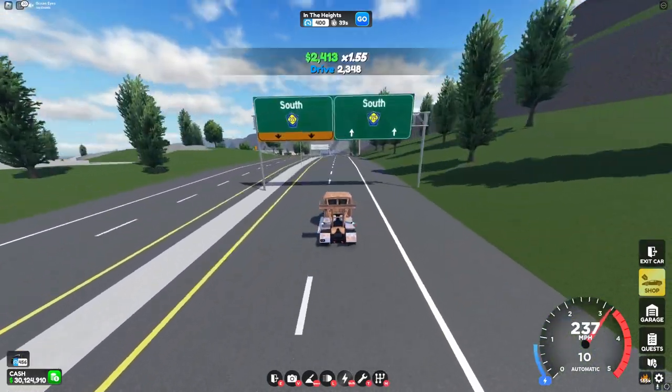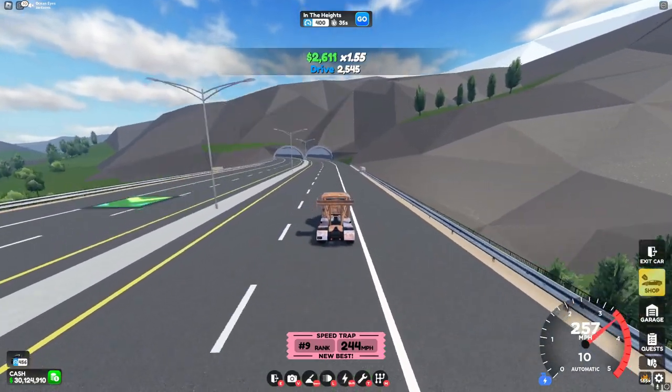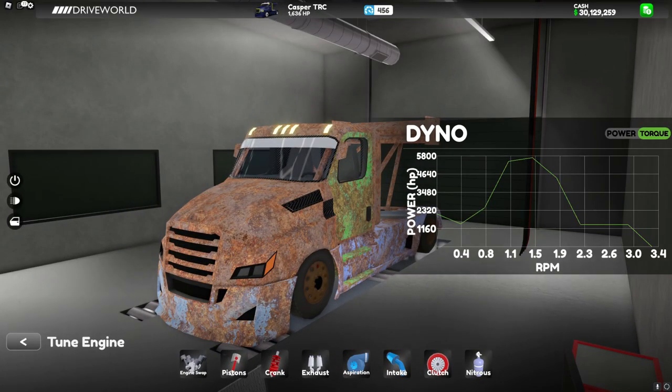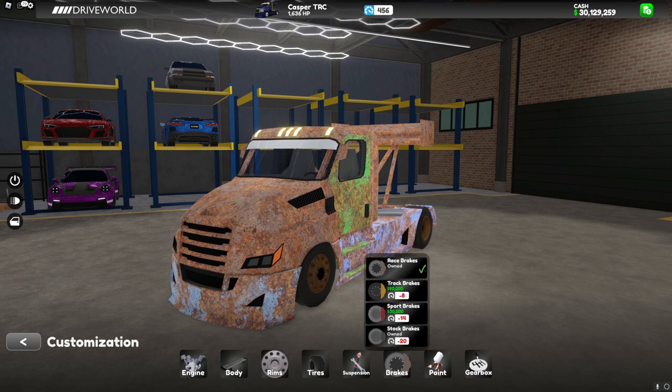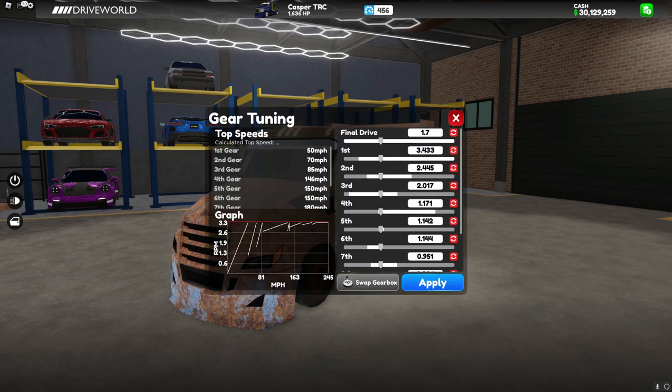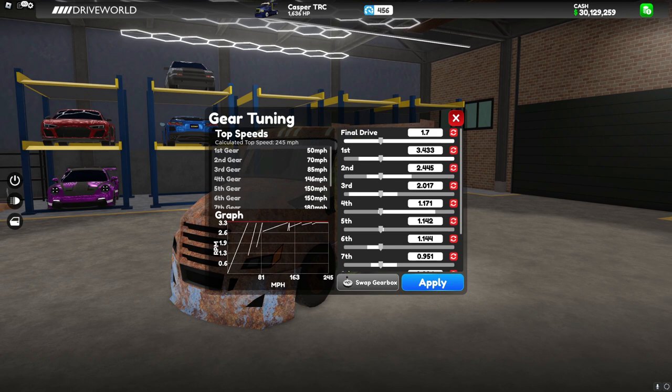Compared to food deliveries getting around $800,000, this is definitely way better. For the Casper TRC customizations, I just maxed out everything, put on off-road tires and race brakes, and kept the stock gearbox.